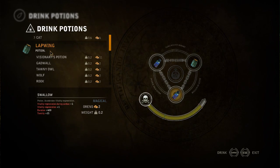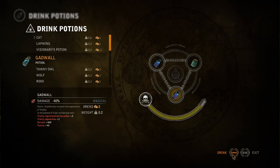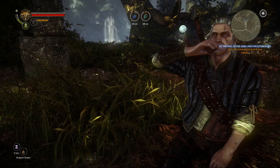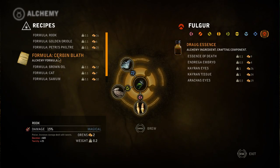Alchemy allows you to prepare for combat. For example, you can brew potions that aid your perception, or make oils that enhance your weapons.